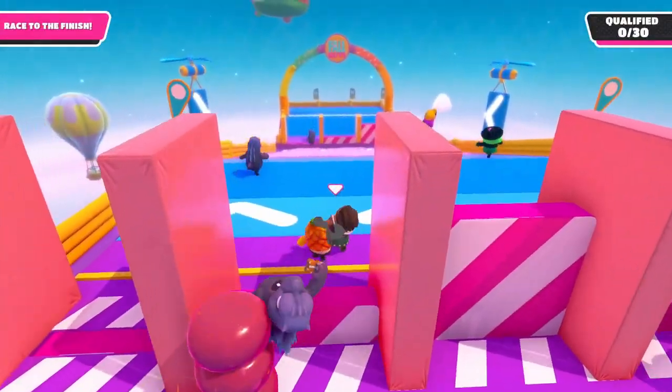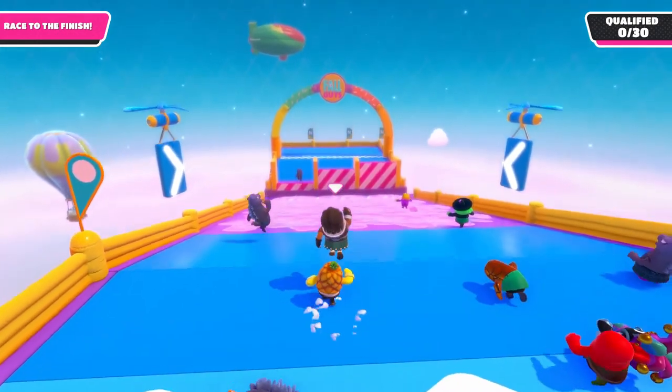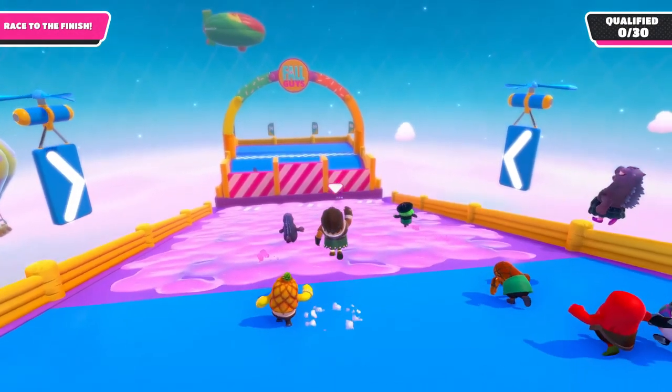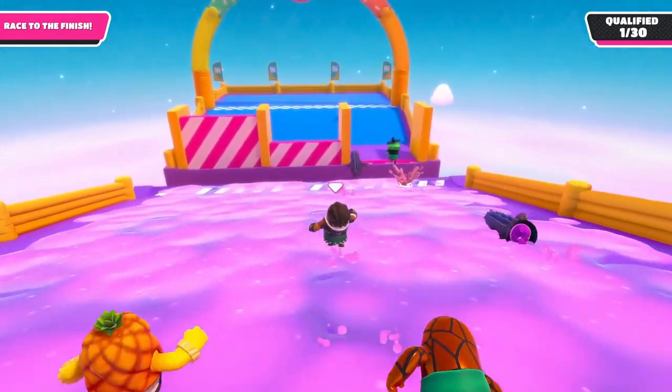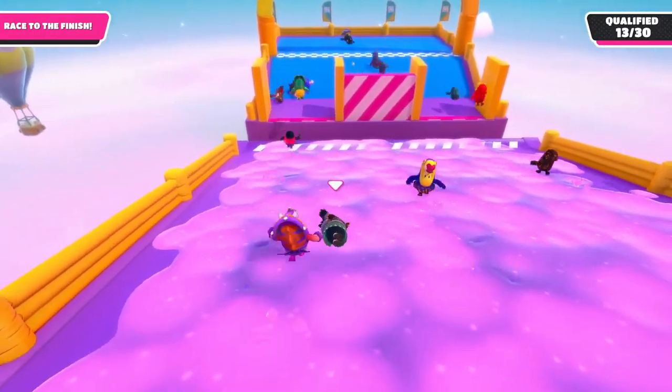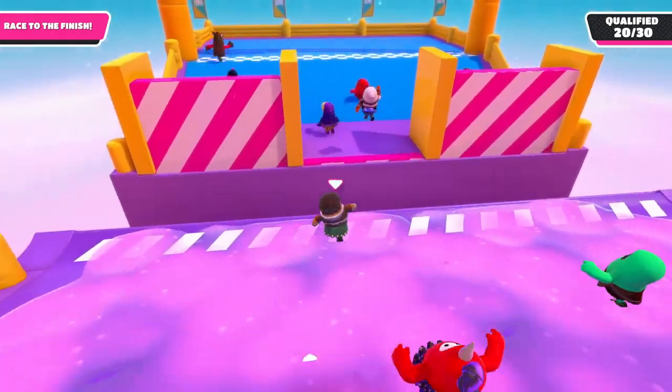When you make it to the final slope, aim for one of the gates that is fully closed, as by the time you make it there, it should be open for you. While going down the slime ramp, you can do a few jumps to get some extra speed, but this is definitely not necessary, and can in rare instances actually ragdoll you, resulting in you not having enough speed to clear the gap and therefore not qualify.